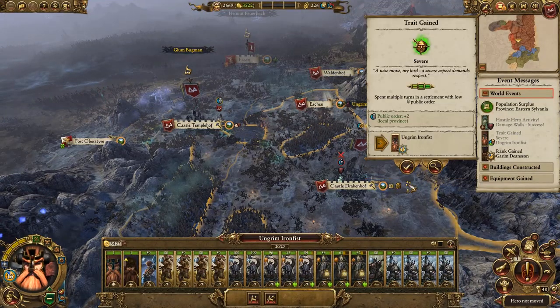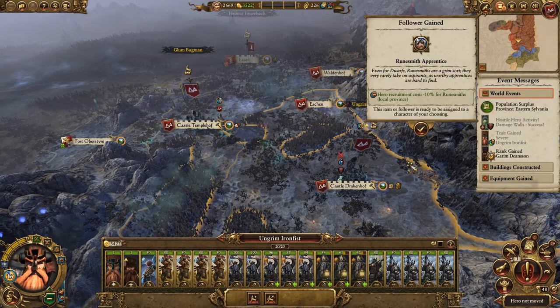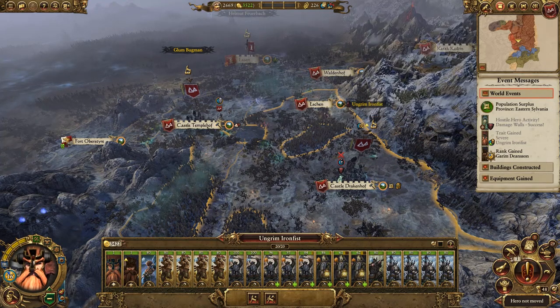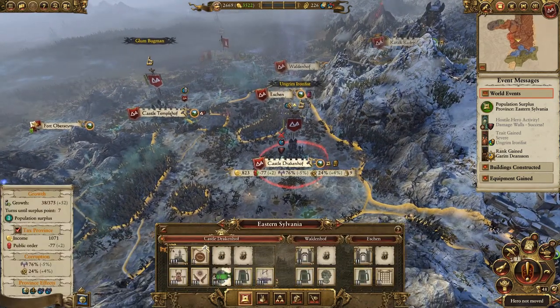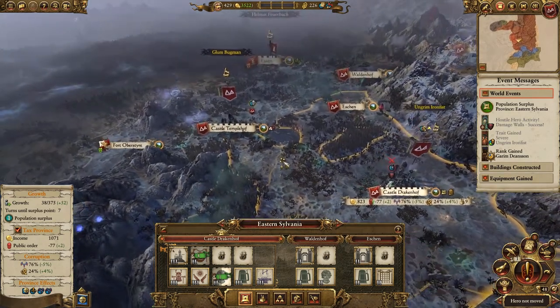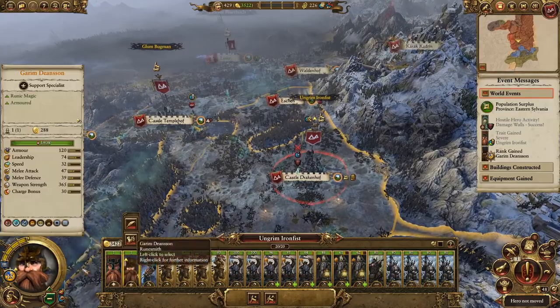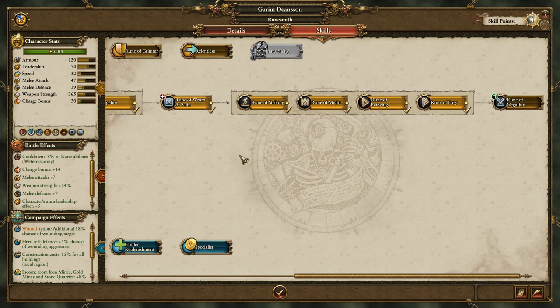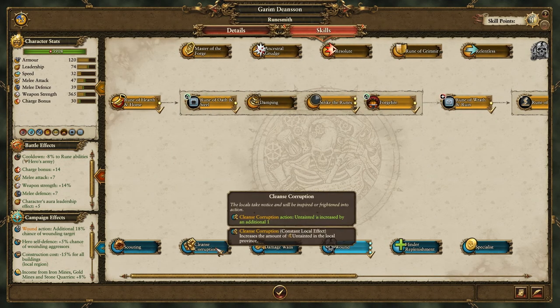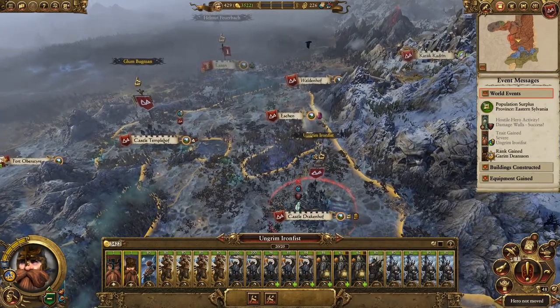They damaged our walls. We've gained a trait for public order, gained a follower, and another follower for Untainted plus three - very helpful, thanks for that! Let's build a gold mine straight away - no doubt we want to improve that income even further. Upgrade our Runesmith here and give him Cleanse Corruption as well. It's really important to try and cleanse the corruption as quickly as possible.